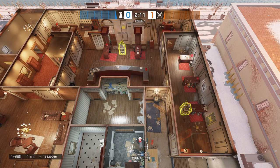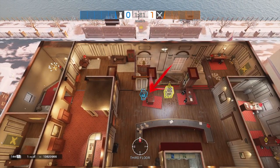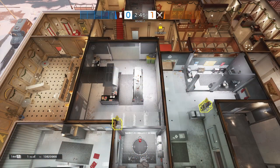Moving over to Cafe — on the top floor coming from the new hatch, the default plant is behind the bar-type table close to the bomb. In the Kitchen site, the default plant would be along the north side, using the cooking area for cover. In the B site, the default plant would be right behind the bomb on the east side of it.